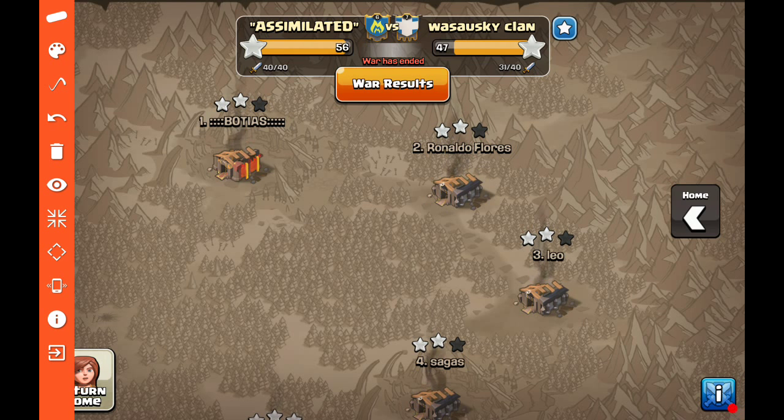These hybrid combination attacks become even more important in gaining three-star victories versus your standard typical two-star attacks. As you're aware in a three-star war clan, when opponents bring straight go-wipe attacks and two-star everything, it's good enough to get them a lot of war wins but it's not going to get them past a three-star oriented war clan such as ourselves.